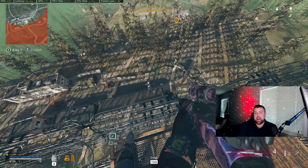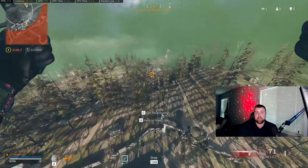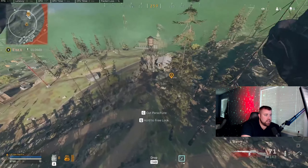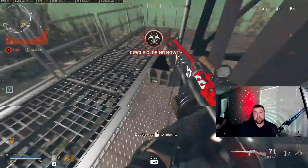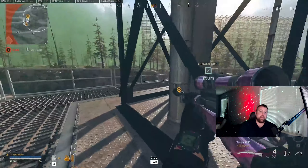Now that I've secured some kills, pushed myself at salt mine, and got my loadout, I'm going to play for the win now instead. To do this, I want to think about positioning. I want to get myself somewhere close to the center of the circle, do some recons if I feel like it, and start holding that position and trying to kill people as they push in.